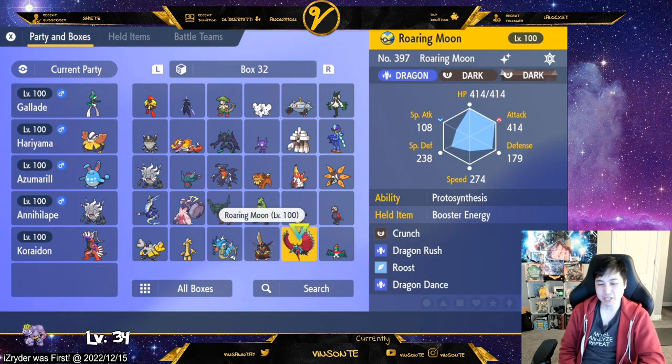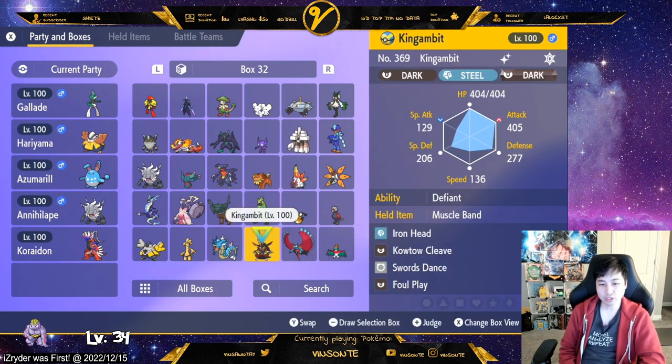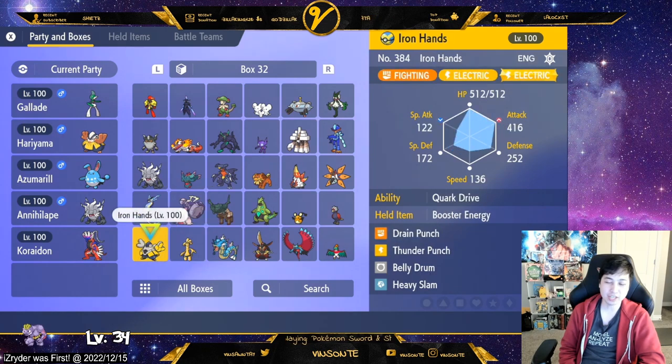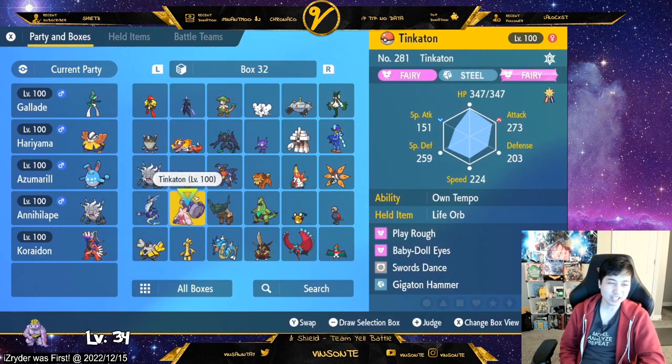Iron Thorns is also an option if you need Rock type, but it's not one I use much. Those are mostly the ones I use. Let me know if you want me to go over more — you can kind of see the movesets here. I only really use three out of four moves and don't even need the last one most of the time.